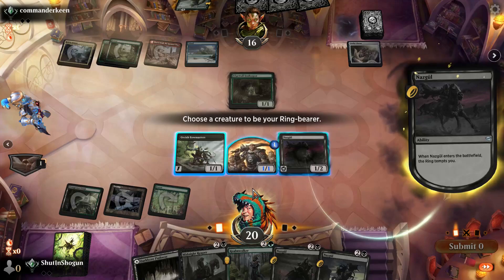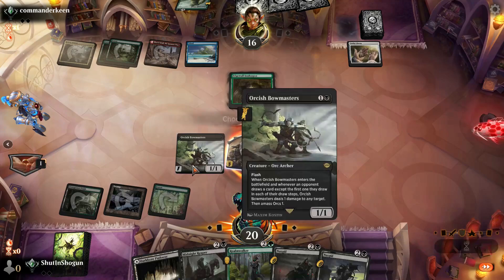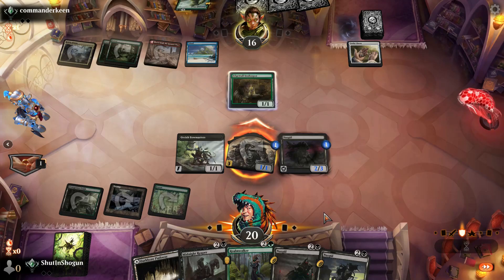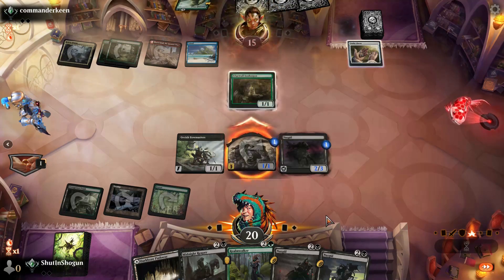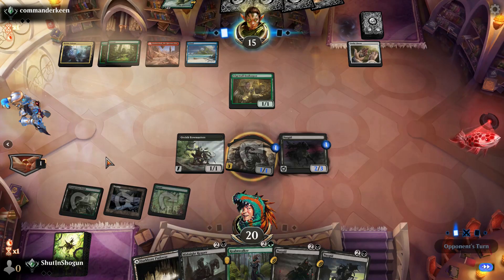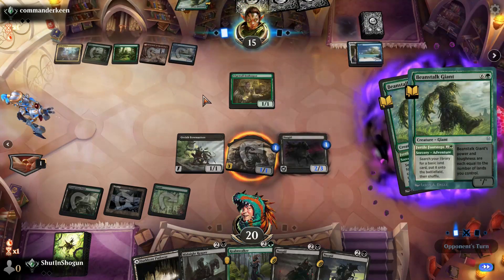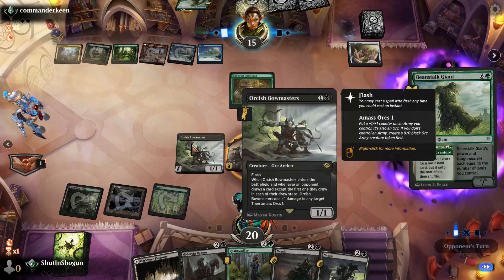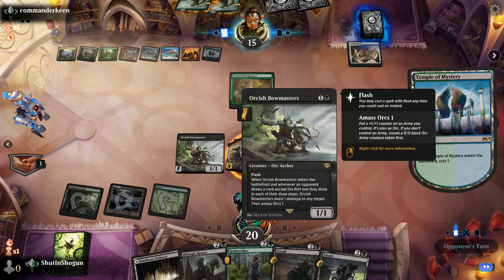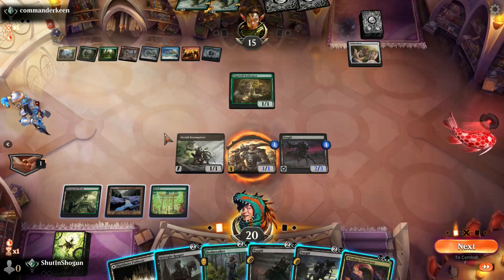We'll make our Orc Army become a Legendary. We want to keep our Bowmaster, especially with the Edgewall Innkeeper floating around. They might even take this trade just so they don't grow my Bowmaster. A nice perk of Bowmaster is that the army it creates does use +1/+1 counters, which is a little bit of extra enjoyment.